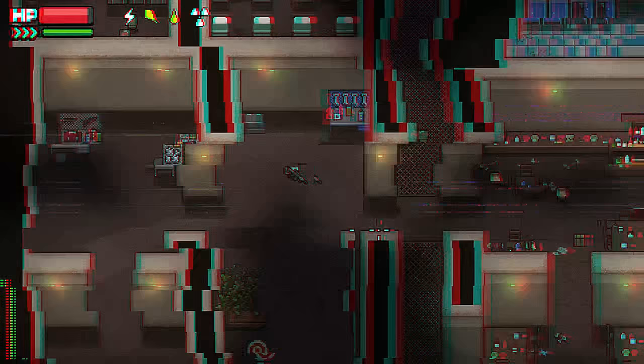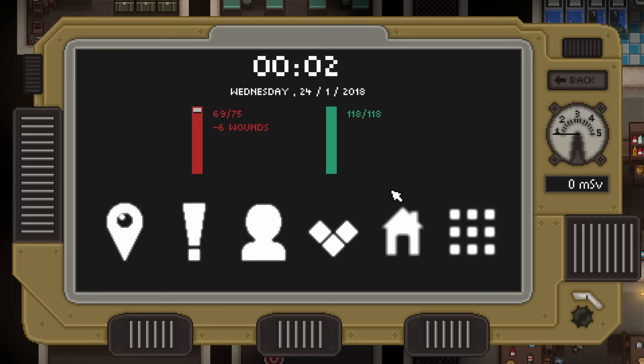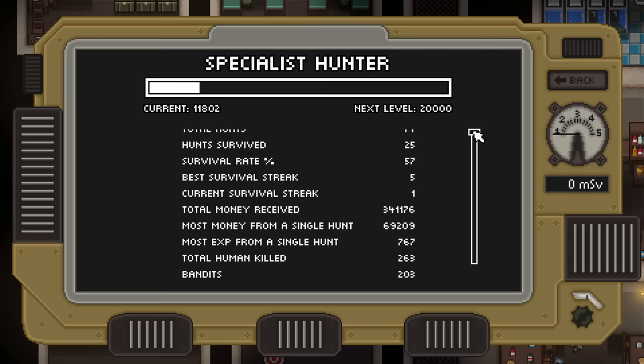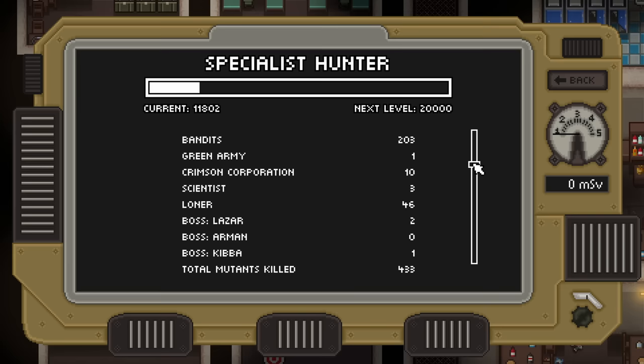If you like to keep close track of progression in your games, your personal device in Zero Sievert has a page with all that data. Press J to open up your personal device and click on the icon that looks like a silhouette of a person. This is where you can see your current level's progress, the amount of XP you have and the amount needed to reach the next level, plus stats like how many chests you've opened, how many monsters you've killed, how many bandits you've killed, and lots more.